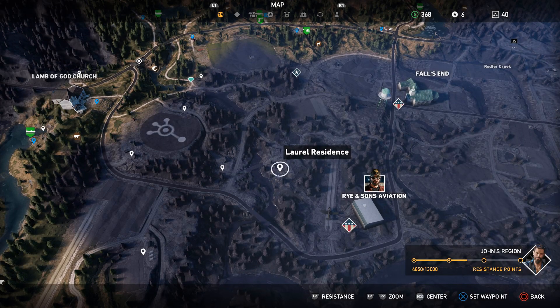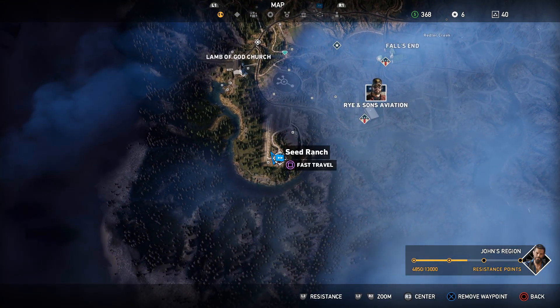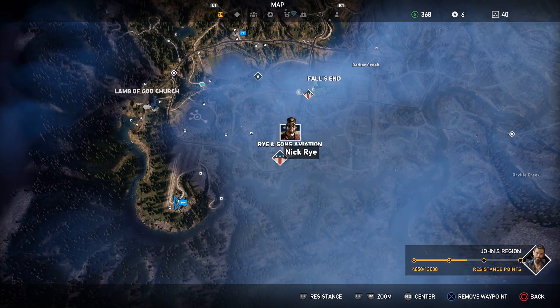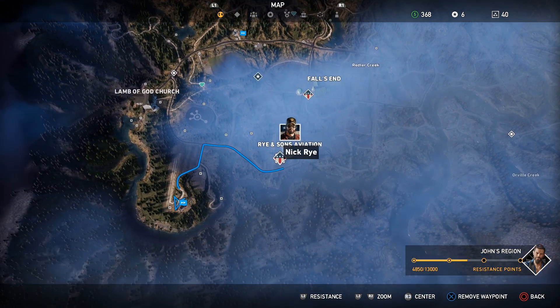Let's see what's in the surrounding area. We are here on the map. Now we go to Nick Rye at Ryan and Sons Aviation to unlock him as the next part.